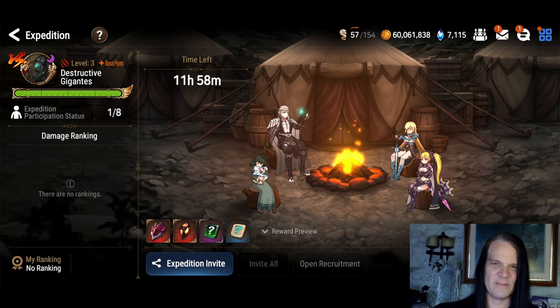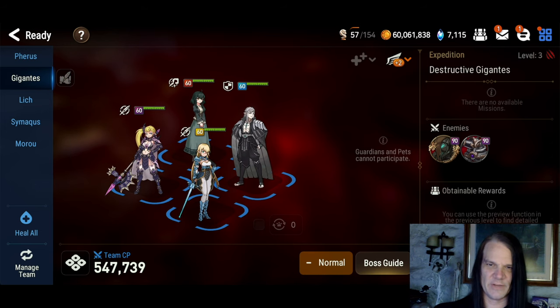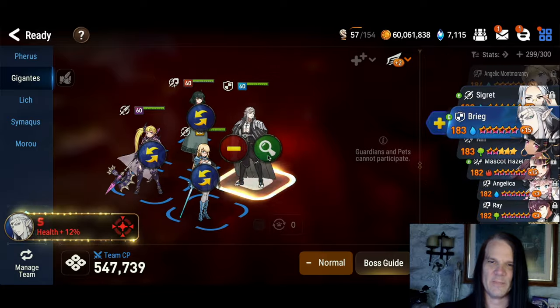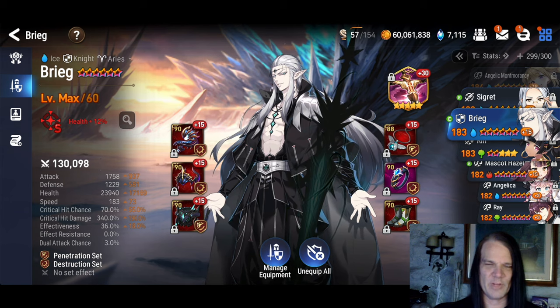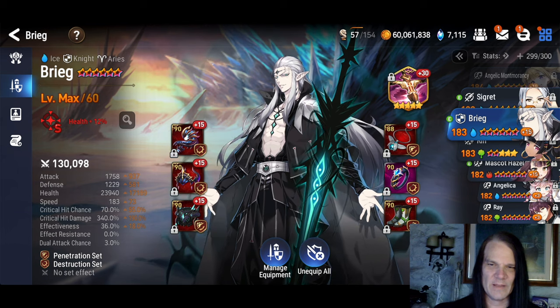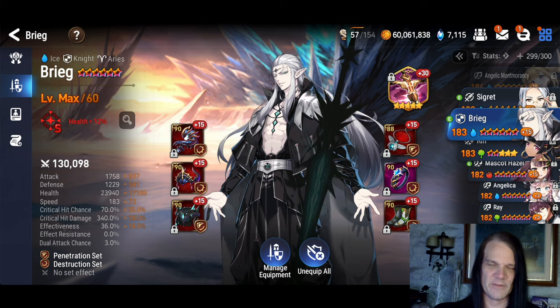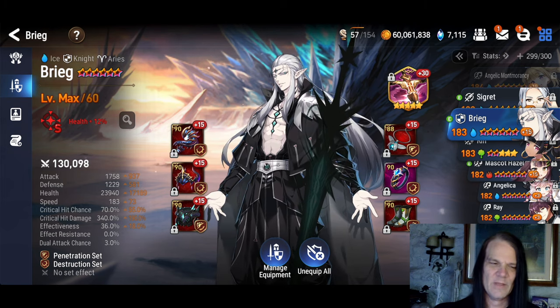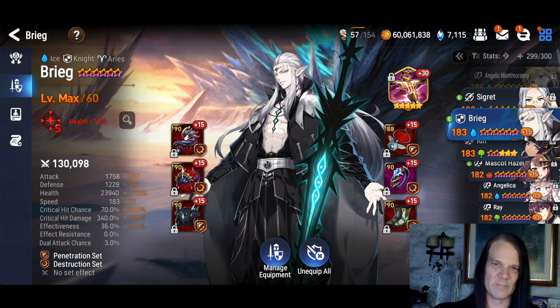This team is the fastest Dark Expedition team I could find, and it gives you really good conservation of gear in the sense that we will reuse a lot of these units over and over again. First, let's talk about Brigg. You don't have to put that much damage on Brigg, but he does hit a lot and it adds up. So although mine's overtuned quite a bit, I do think you want damage on your Brigg. The Pen set is completely optional because Defense Break will be on the targets almost the entire time, so you don't get a great deal of advantage out of Pen, but it will give you more damage than not having Pen.